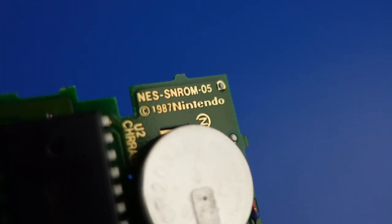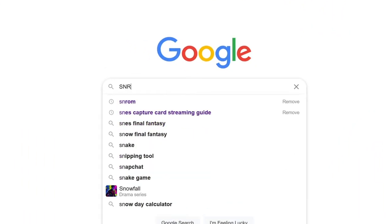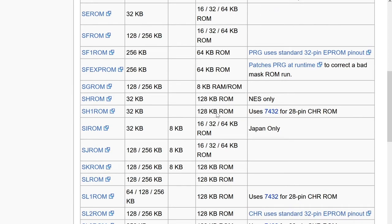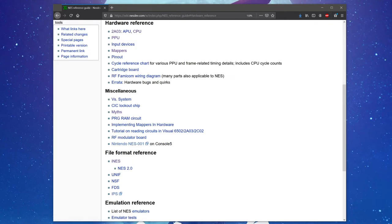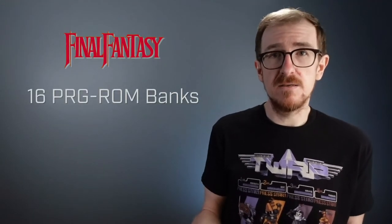From the looks of the label on my copy of the game, the US version of Final Fantasy uses an SN-ROM board. The next step was to look up the technical details about the board type. People have been hacking games for years, so there's a plethora of information on the web about NES cartridge boards and how they work. The best resource I know of is the NestDev wiki. According to the wiki, SN-ROM is a variant of the SX-ROM board family, all of which use the Nintendo MMC1 chip for mapping the program ROM banks. SN-ROM boards have either 8 or 16 banks of program ROM alongside an 8-kilobyte program RAM. By looking at the game's ROM file header, I was able to determine that Final Fantasy has 16 banks of program ROM.